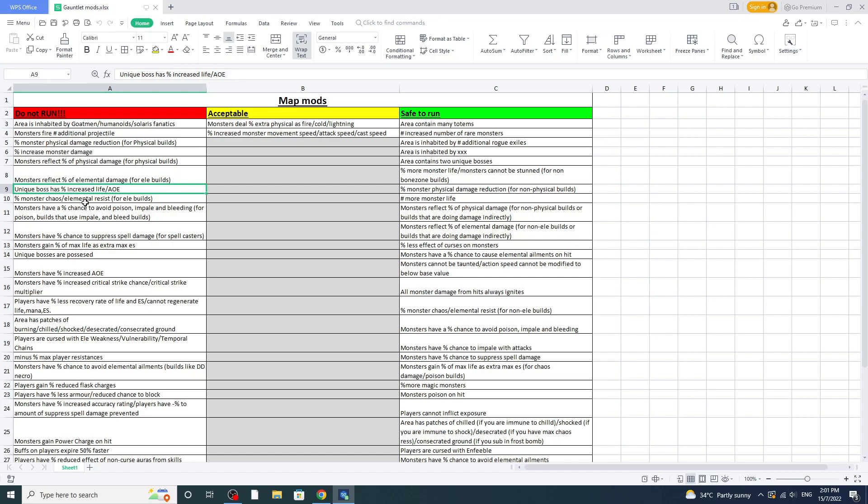Next, 'unique boss has increased life and AoE' — gauntlet mods already give monsters more life and AoE, so no way I'm giving them even more. The scaling to unique bosses is insane. Next is 'monster chaos and elemental resist' — this is only for elemental and chaos builds. For example, Necro DD has elemental resist issues, and Contagion/ED shouldn't run it either.